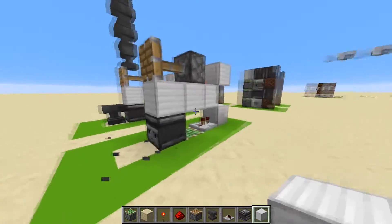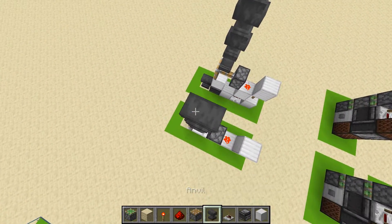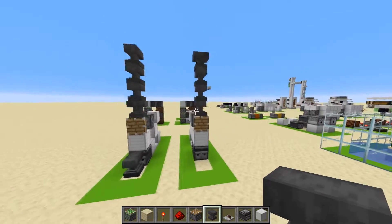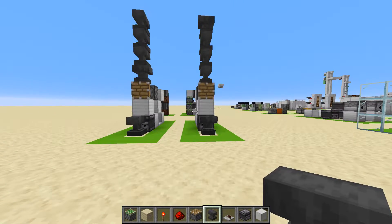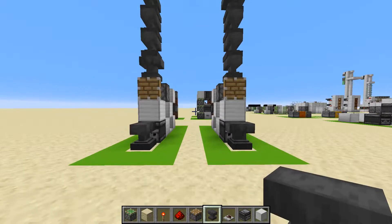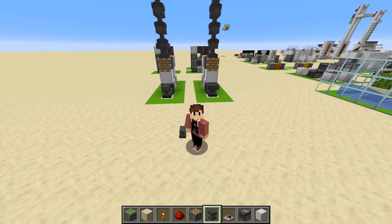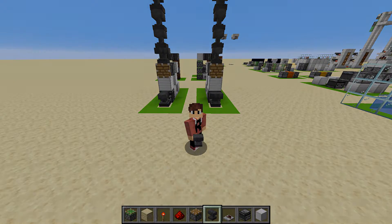If the anvil falls too far — I think it's like four or five blocks — it will break or get damaged. So if you have a stack of anvils that goes like 20 tall, the anvil might break. As always, that's going to be it for today's video, so thank you for watching and I'll see you in the next video, bye.